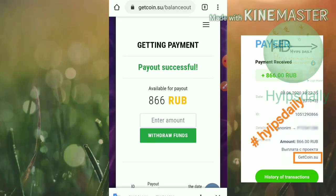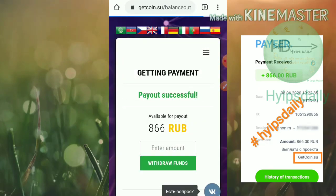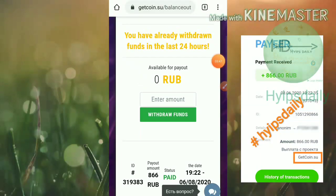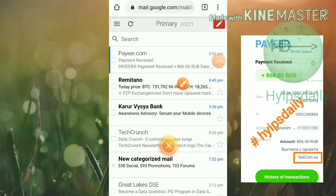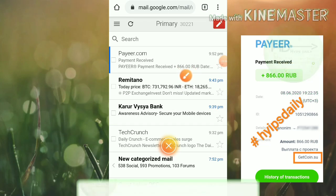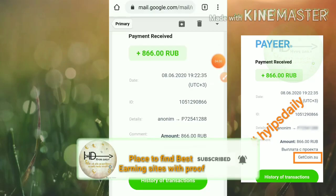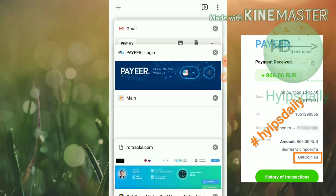My payout was successful and I received an email from PayPal. I received 8.66 rubles from this site — getcoin.su. We have clearly seen this site is paying, so there's no need to worry about it.